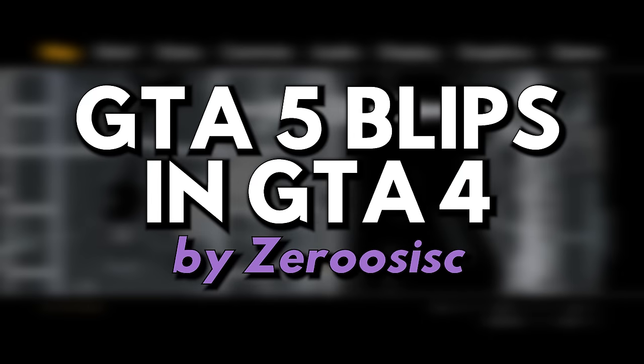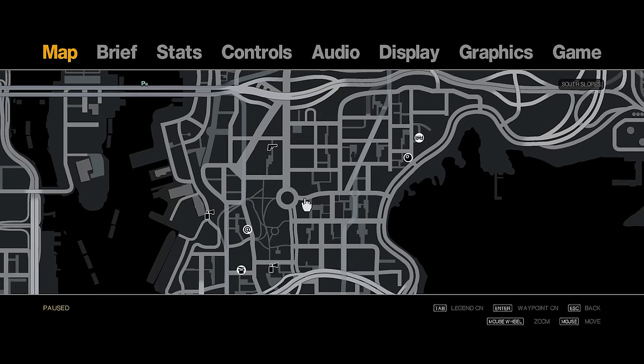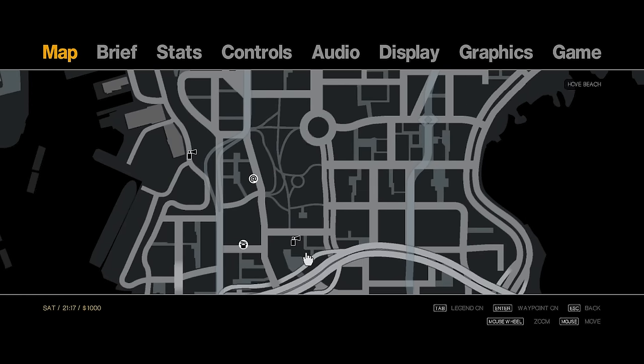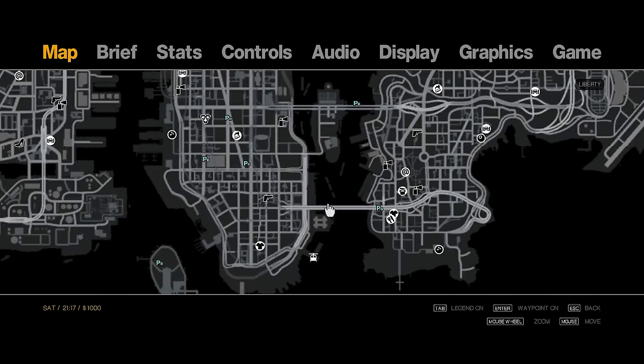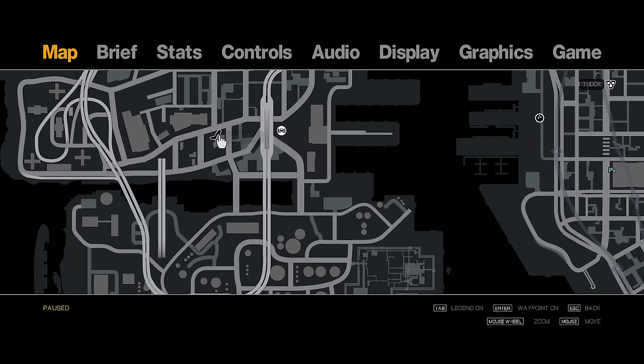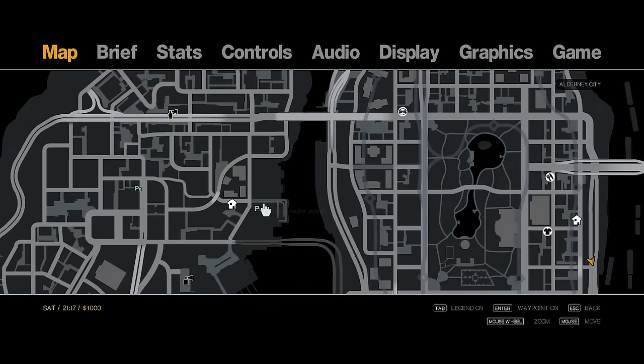Mod number four: GTA 5 Blips in GTA 4 by ZeroSysk. This is another mod that shakes hands with the GTA 5 radar mod. It converts some of the blips from GTA 4 to the ones from GTA 5. Some of the blips replaced include those marking your safe house, the paint spray, the weapon shop, and any known garages like Stevie's — the one you deliver cars to during GTA 4 side quests — and so much more.